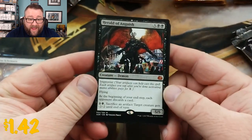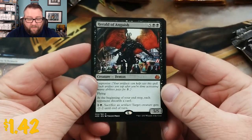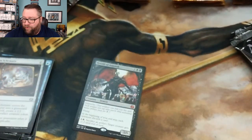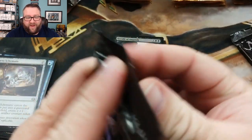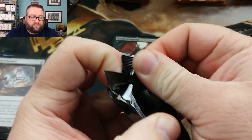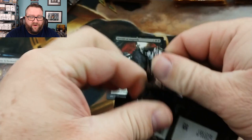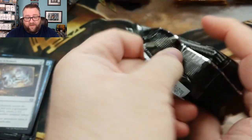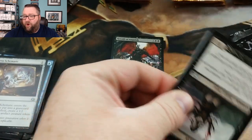We've got a Herald of Anguish - that is a Mythic going in there, and then these will be put over to the side. So we do have a Mythic going in, which is kind of nice. These M13 packs are harder to open than the new packs nowadays.